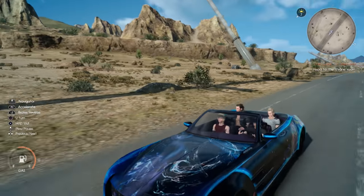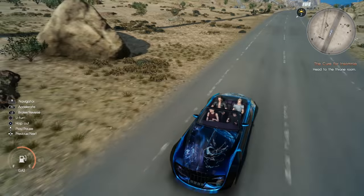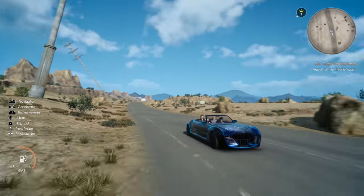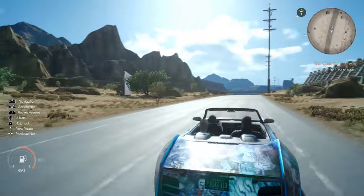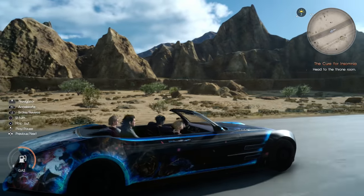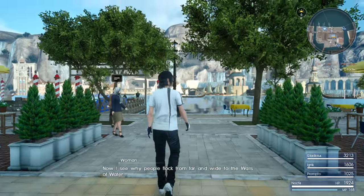Hey guys, welcome back to a brand new video. Today we're continuing with our guides for Final Fantasy 15. In today's video we're doing something I wasn't really planning on, but tons of people have been asking me about how to get the Big Bang body decal for the Regalia, since I did showcase it a tiny bit in one of my videos not that long ago. It's actually very simple.